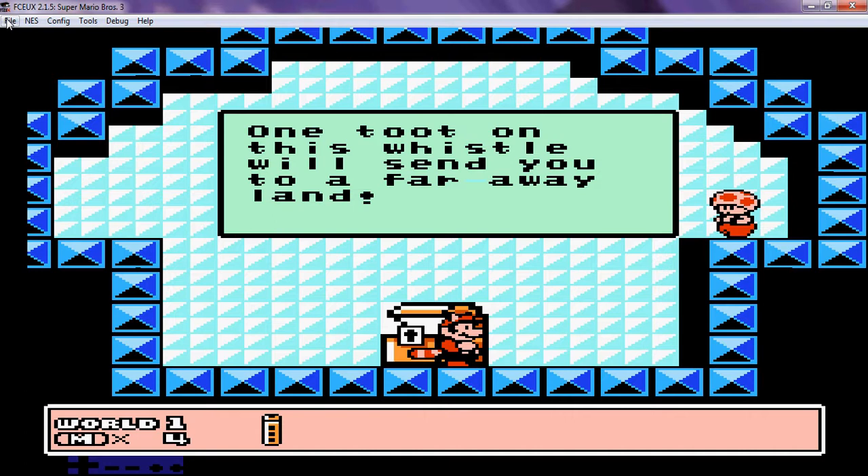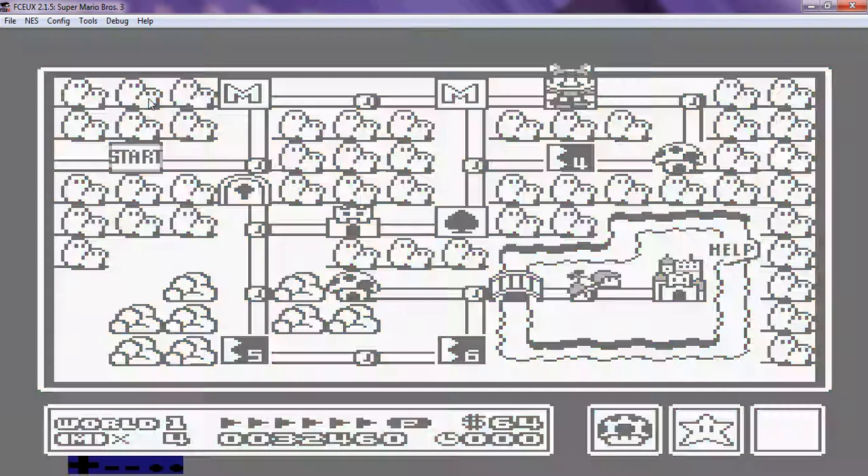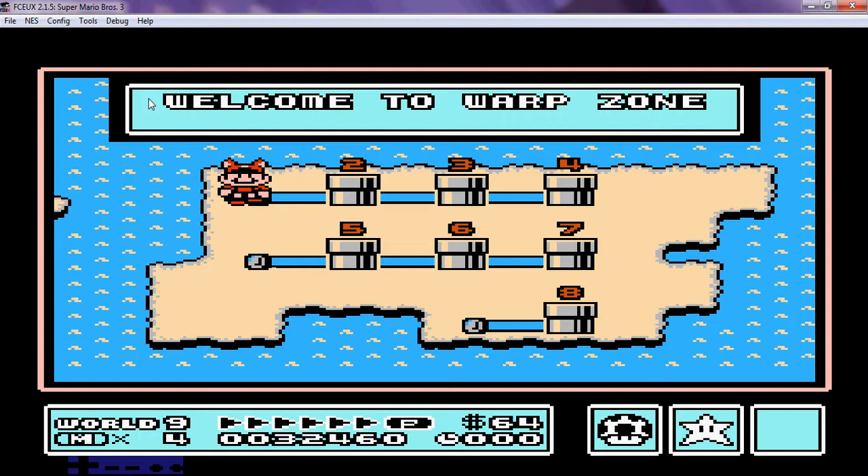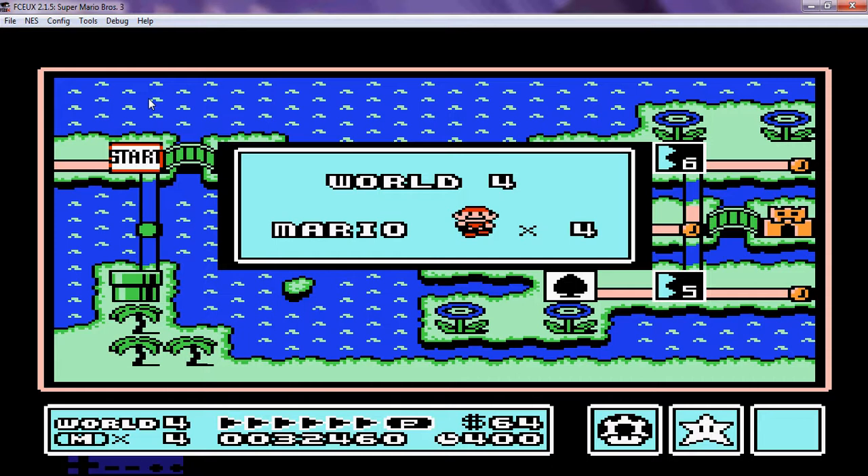So let me save right here, because I'm going to show you guys now — those whistles — and I'll show you what I'm talking about. Welcome to warp zone. Right now you can't go down, forward, or anything. You can go right to World 4 if you want. But we're not going to be using that.